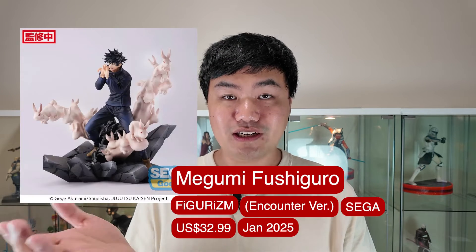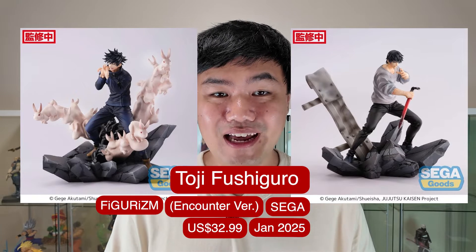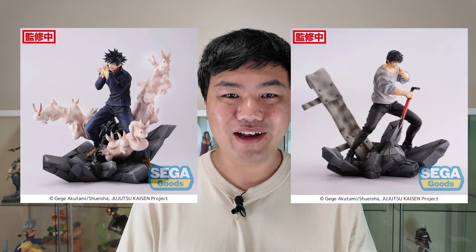Moving on to some Jujutsu Kaisen, we have a FiGURiZM from Seagull of Megumi as well as one of Touji as well. That was such an epic fight in the anime. The sequel did have price reveals from these two, and I just love the rabbit effect captured here.